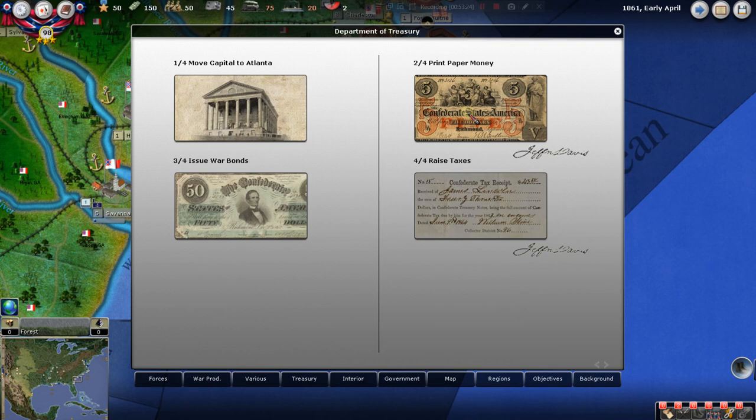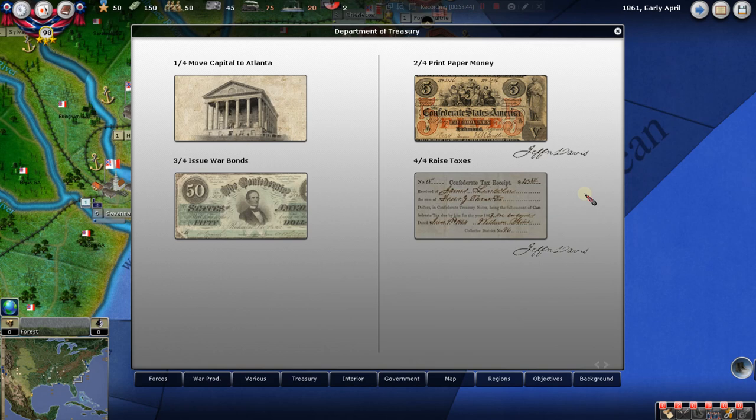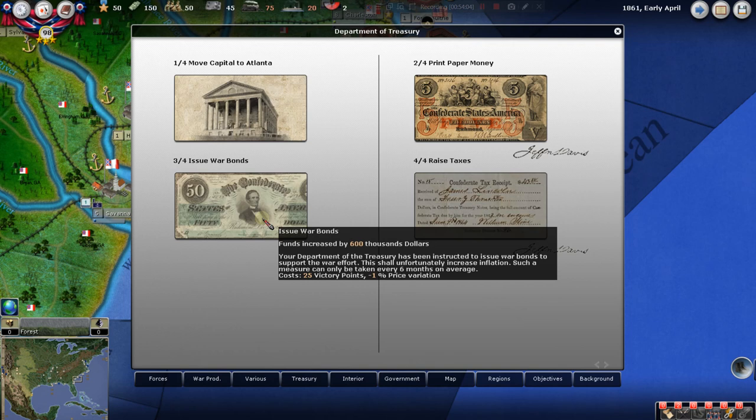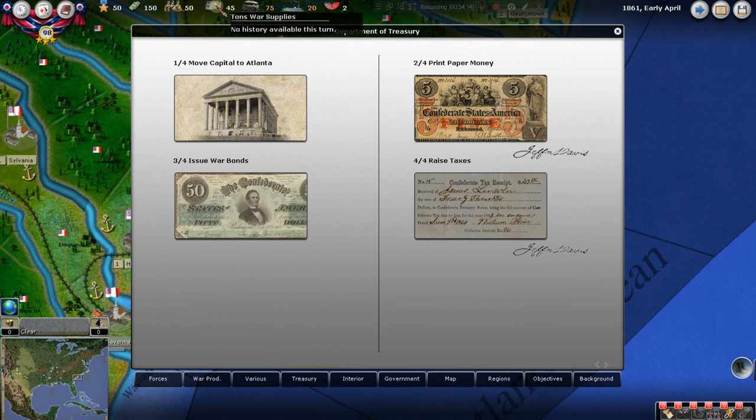We're going to pick both raise taxes and print money, getting $1.2 million. All it's going to cost us is two national morale — which we can reverse if we change our mind, but we're going to do it. We are going to do war bonds later as we get a lead in victory points, usually in conjunction with printing paper so the inflation effects counteract each other. We'll use that money to build more armories and things that increase our war supplies.